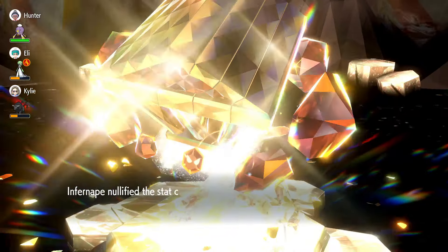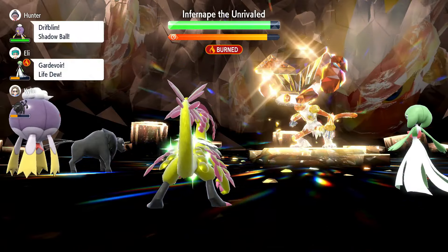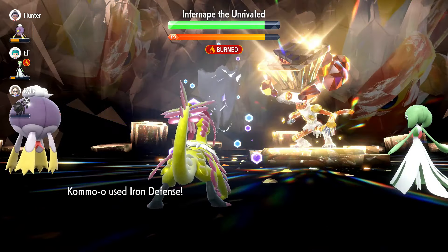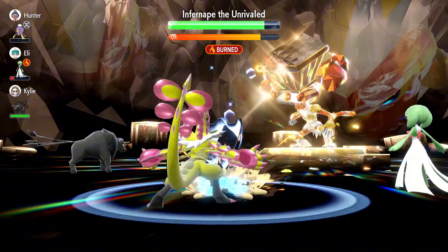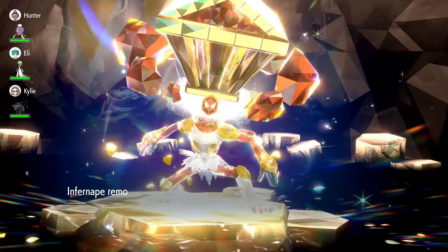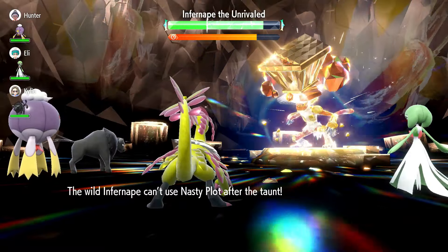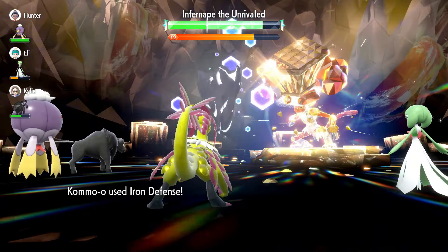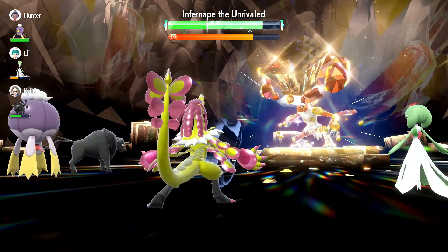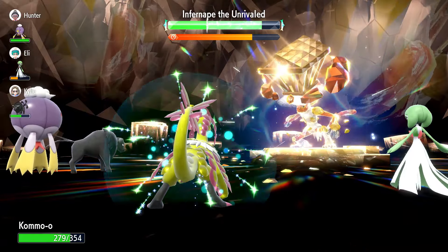This will stop Infernape from boosting its attacking power later. At this point Infernape will nullify stats and abilities on your side of the field. Now it's time to use iron defense. After two iron defenses, Infernape will put the shield up and clear negative stats on its side of the field. It will then attempt to use nasty plot but as you've taunted it before, this won't work. Next use your third iron defense.